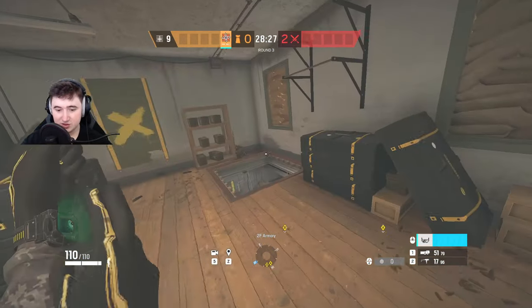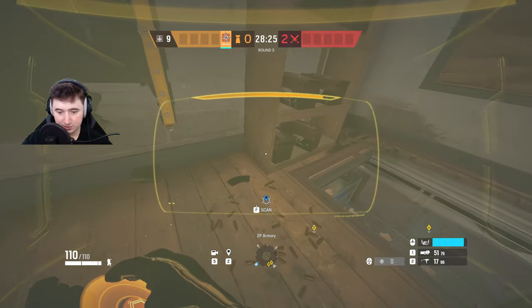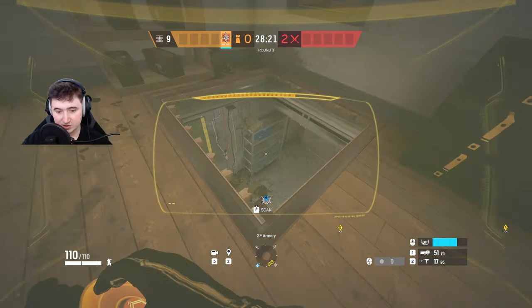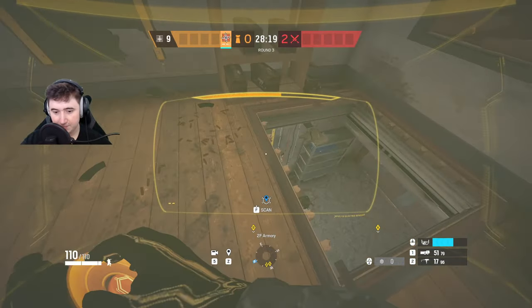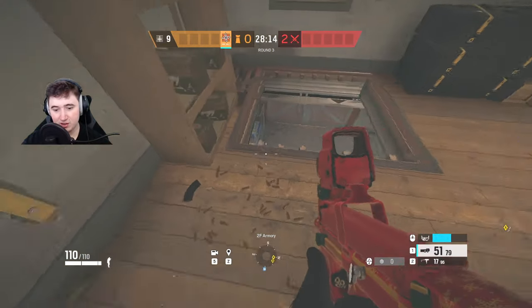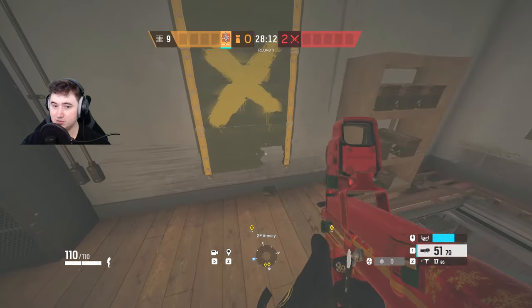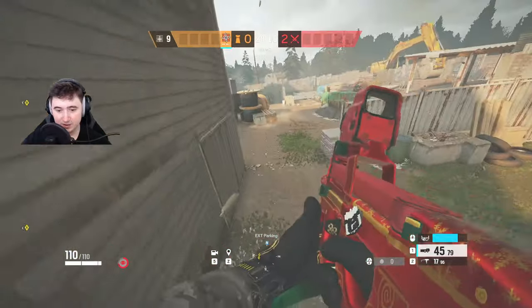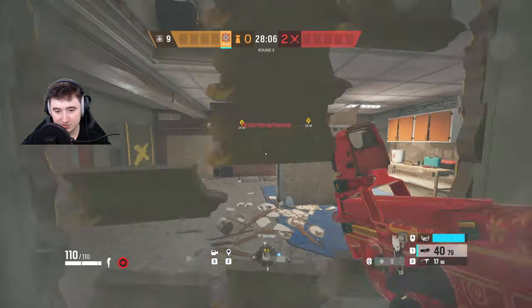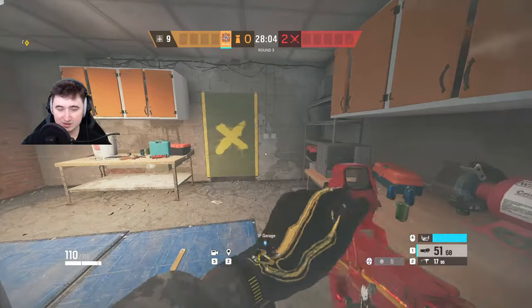The main idea is that at the start of the round, people will come outside the armory window and start droning. Wait here with your scanner out, be careful for the door since the hatch is open. When you see somebody going on a drone, jump out of here or jump down in the garage and jump out there, then pre-fire where they are. You can jump straight back in because it's prepped.